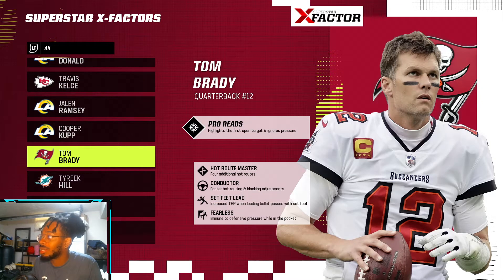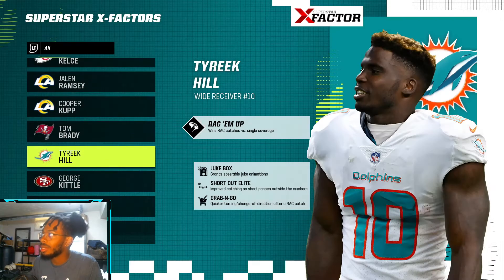Tom Brady has Pro Reads, Conductor — everything you'd expect, not surprised. Tyreek Hill as a Dolphin has Rack Him Up, which is interesting. Maybe rack makes sense because of his speed, but I feel like Aggressive Catch could have worked too.